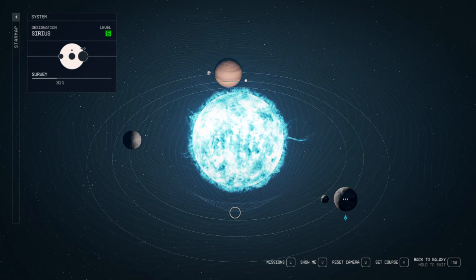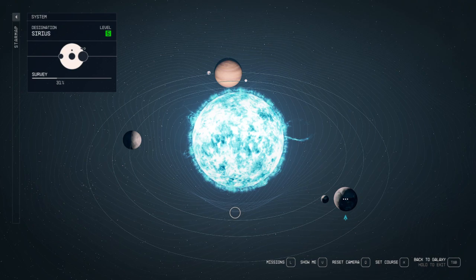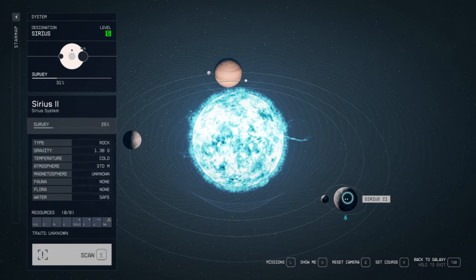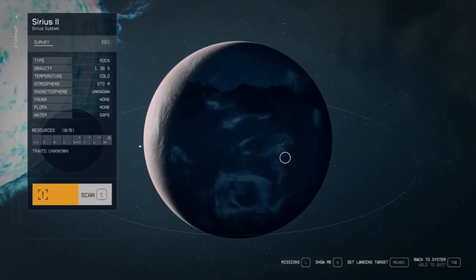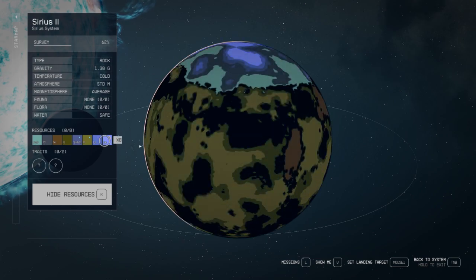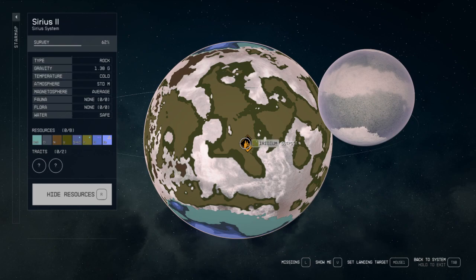Cirrus — whatever you want to call it — is the system we're exploring next. It's a fairly small system so we'll probably get multiple systems out of it, and it's only level five so the enemies here will be easy. I went to Cirrus Two instead of Cirrus One to begin with. Let's give it a nice scan — oh, it has a Xenon abandoned outpost.